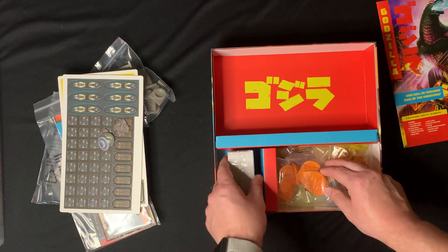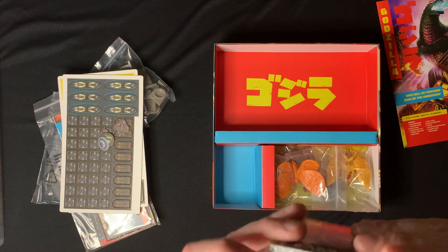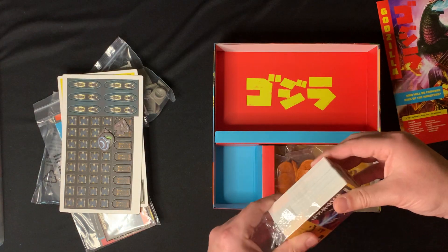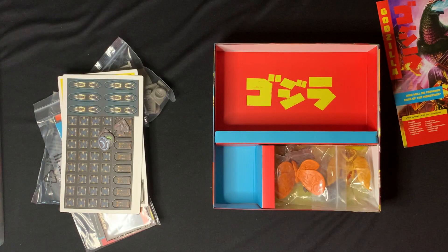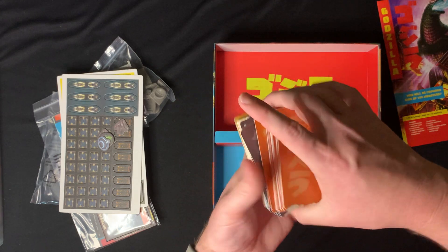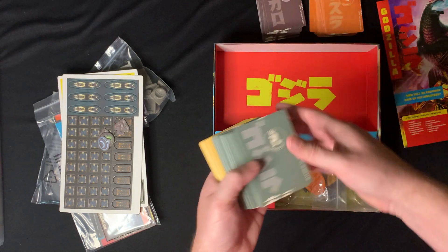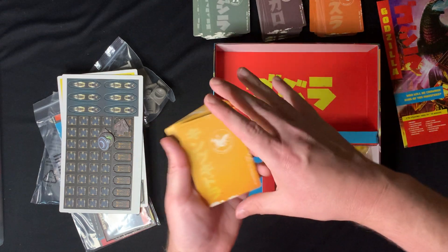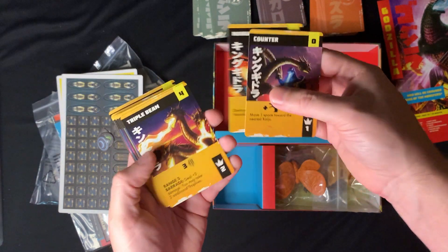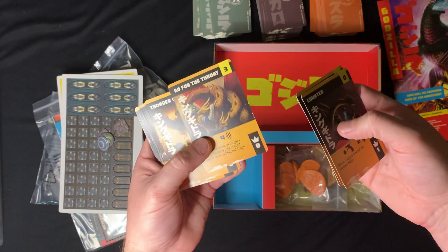Looks like each monster has their own deck of cards. Let's open these up and flip through them to take a look at the art. So you've got your Mothra deck which is orange, your Megalon deck, Godzilla, and King Ghidorah. The art on all the cards looks pretty nice. There's even a possible expansion hint - we've got Ultraman in there on some cards.